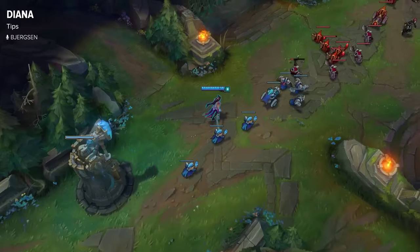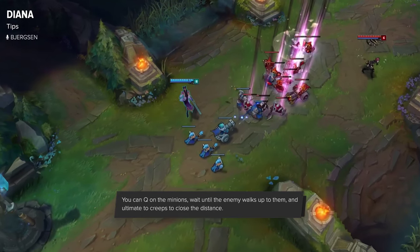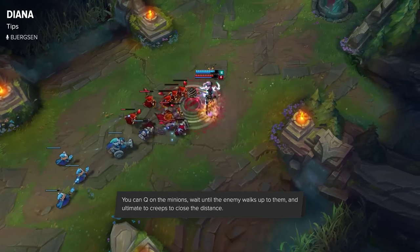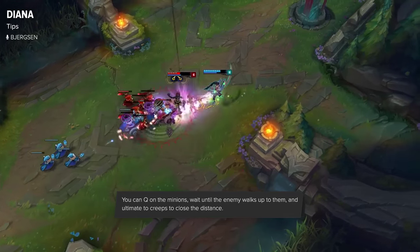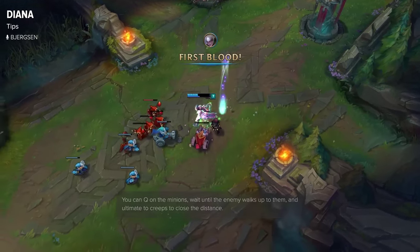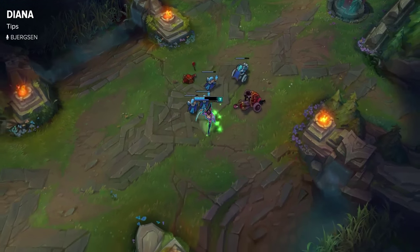Once you get some cooldown reduction, a good tip for trading is to Q the backline minions and start walking back. As they walk up to the backline minions, you can jump onto that minion and get an easy trade because your Q is gonna come back up — it really lets you close the range and get a trade. People often walk up to the creeps even if you have your Q buff on them, and it lets you get the reset on your ult and get an easy trade.